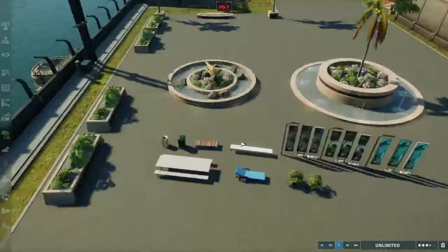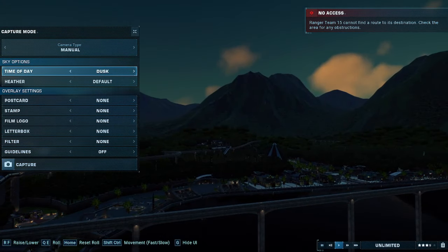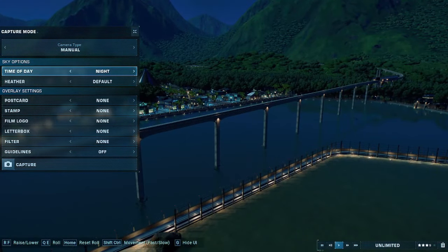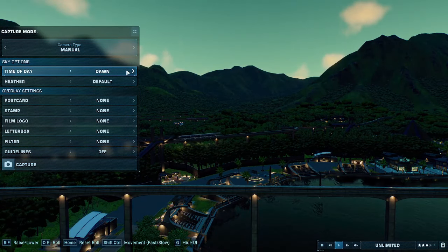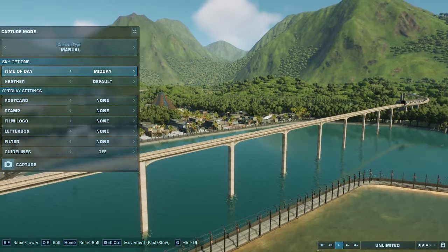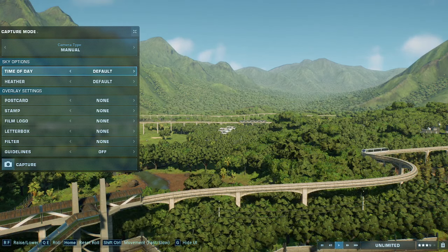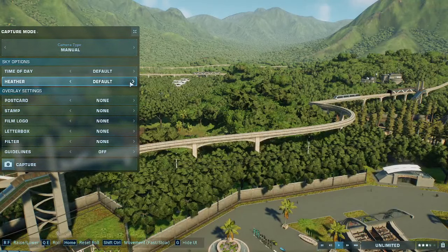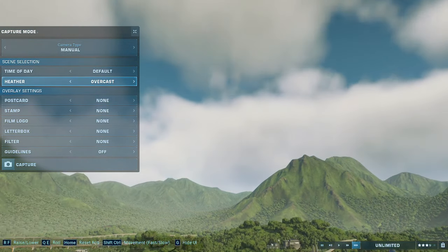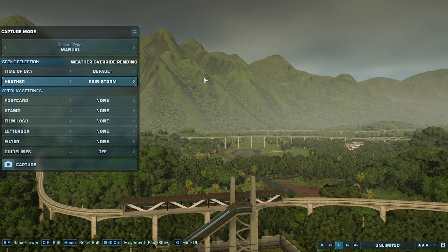Another new feature is in capture mode. You can change the time of day to dusk for a full twilight vibe, change it to night to see Jurassic World completely dark, dawn, and midday. For weather, you can have some overcast, completely cloudy, a bit of mist and fog rolling in, and a rainstorm.